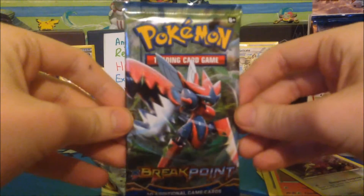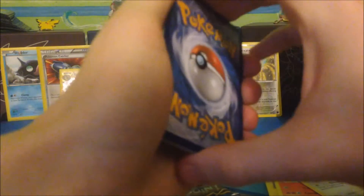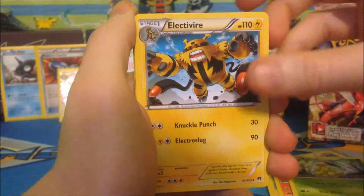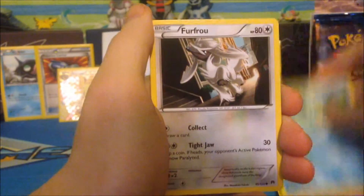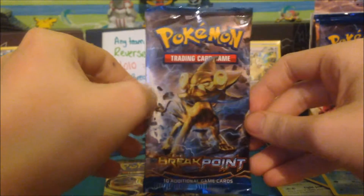On to our next pack which is a Scizor pack. To the front we have a Bayleef, Electivire, Psychic Third Eye, Trubbish, Phantump, Espurr, Ducklett, Froakie — a Reverse Holo Froakie which is a common — and a Greninja Rare, so no points in that pack. On to our Luxray Break.